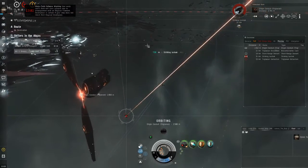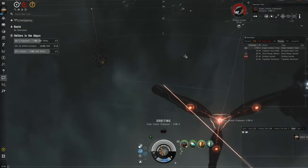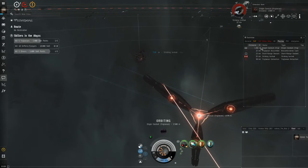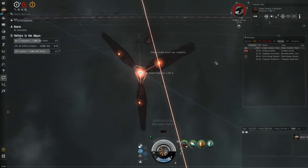This is the last room — that's an origin conduit. We are seven minutes in, so this is going to be an under eight minute site for a two-day-old alpha running tier one abyssals in a 25 million ISK ship — 30 million if you count the pyro. You don't absolutely have to have the pyro; it's just a nice little safety net.